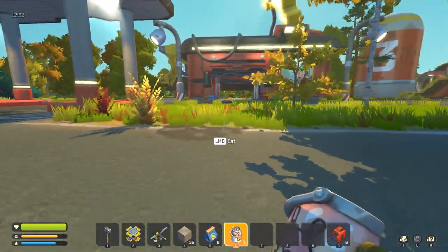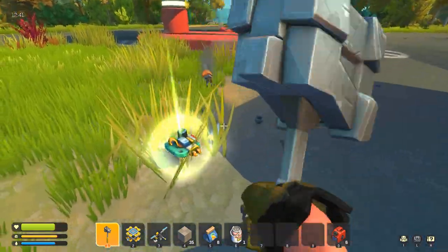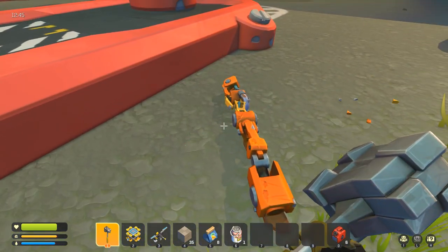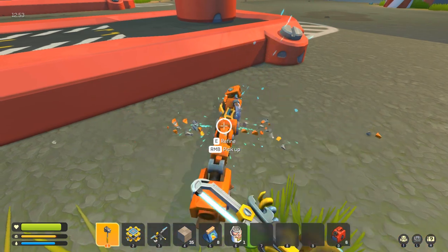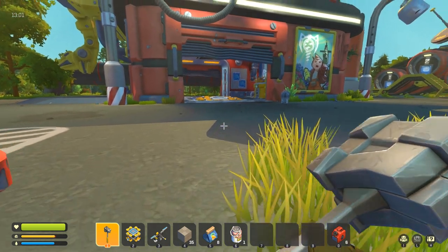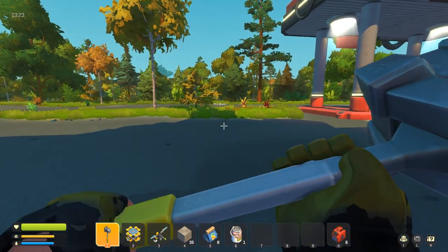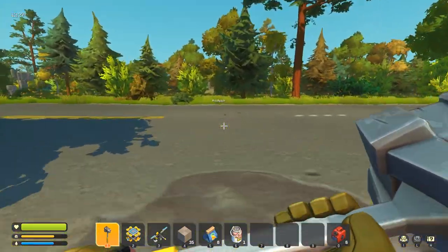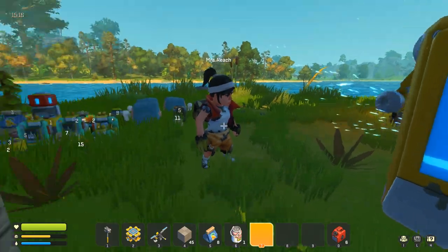I need 20 more of those scrap blocks. Stop beating up the cows! Naughty! Scrap blocks - yes. I actually have a bunch of them. Those grey blocks - I've got the orange ones. I've got 110 orange ones and 35 of the metal blocks which look a bit grey. We've got a refinery bot. All we need is more of these blocks that I'm carrying, which I can actually make. The refinery bot's going to make our lives so much easier. Let me go back to the base quickly, make these blocks, then come back and buy that, bring it back to base and start refining some wood and trees.